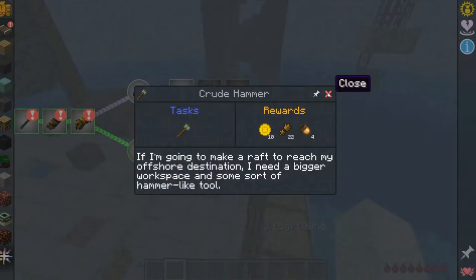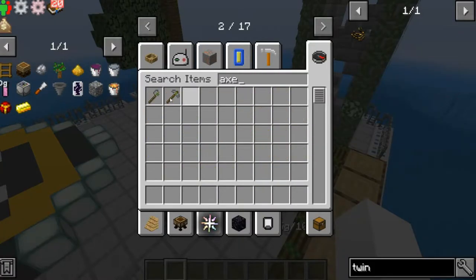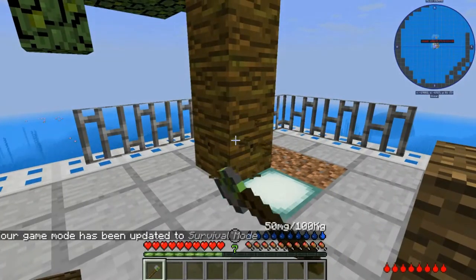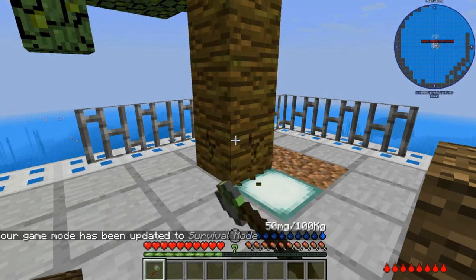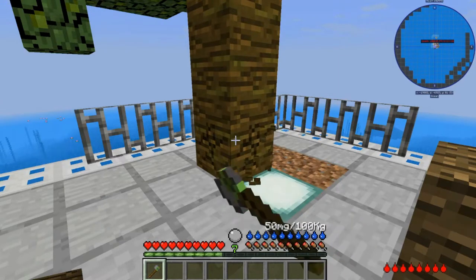You'll want to get some basic tools — axe, hammer — but tools get destroyed very easily. I'll give an example: I believe the axe counts for every single block on this tree, so let's see if it gets destroyed instantly.